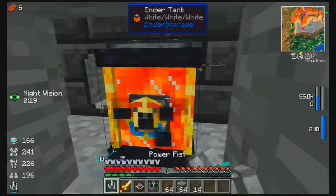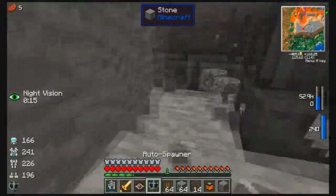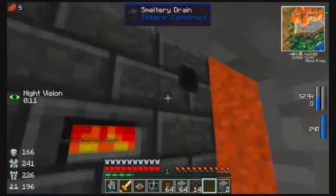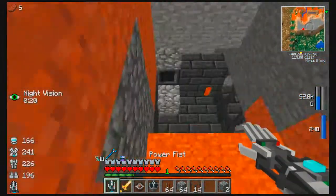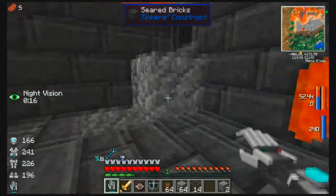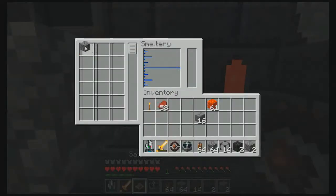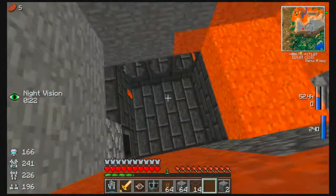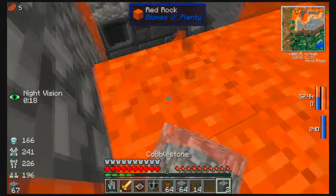We need to set the ender tank right next to this guy here. It should fill up with lava, which should be awesome. I didn't want to place cobblestone — I don't want liquid cobblestone in there! Oh no — wait, what? Okay, I don't want cobblestone in here, I want these guys to go like that.